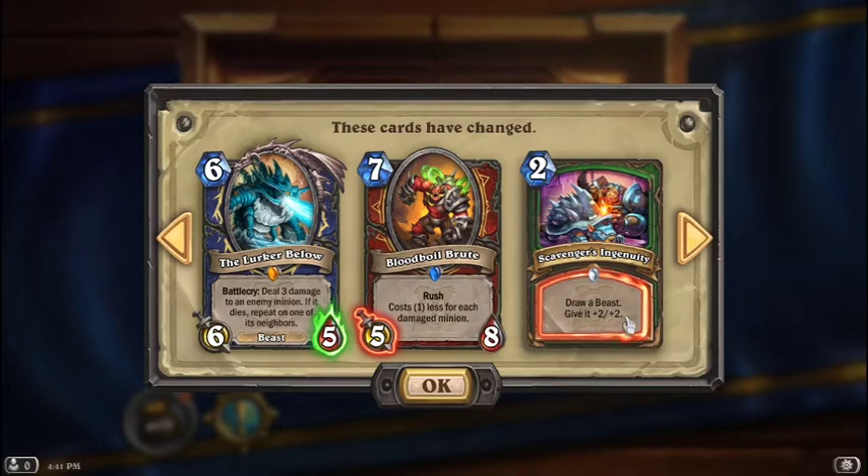Scavenger's Ingenuity — draw a beast, give it +2/+2. It used to give +3/+3. Thank fuck that's been nerfed.